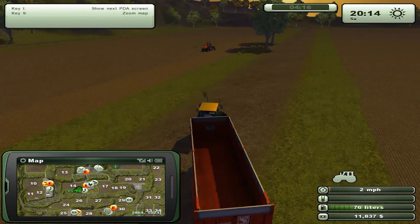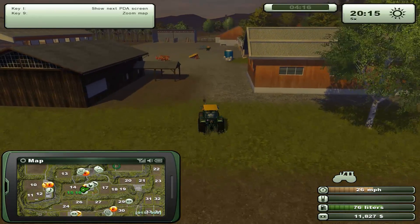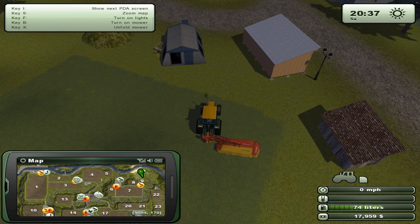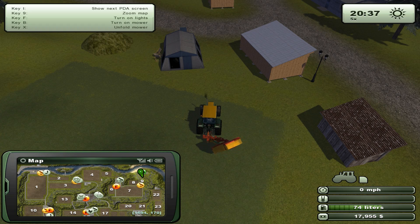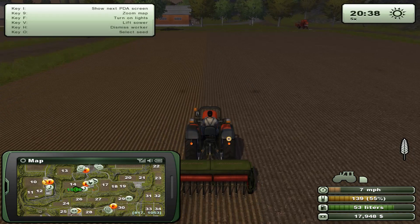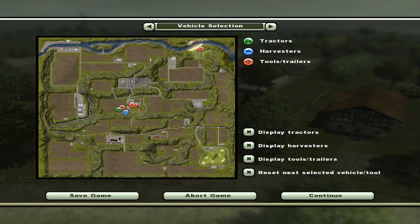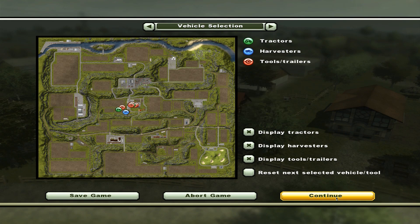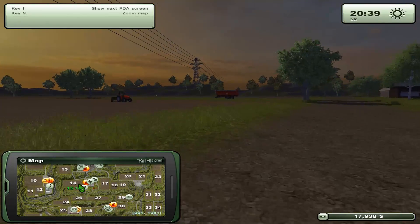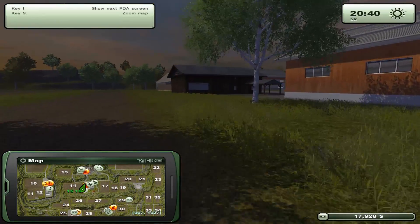We are done with the cultivating. I got a worker on the case doing the sowing. Just brought the tipper over — now we have another mowing mission, so I'll get that done. This time I went for going in circles and that worked fine, even quicker. We're piling up the cash — 18 grand. He's seeding, it's working fine. Let's bring the tractors home and have a look at our field. It's nice, it's taking shape — this will be a huge crop, really looking forward to that.